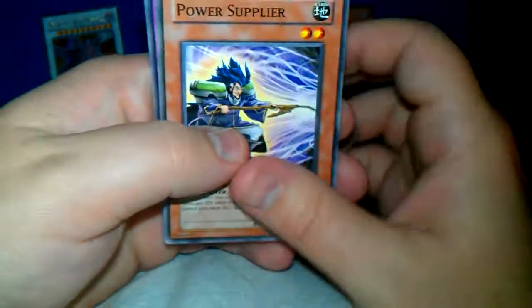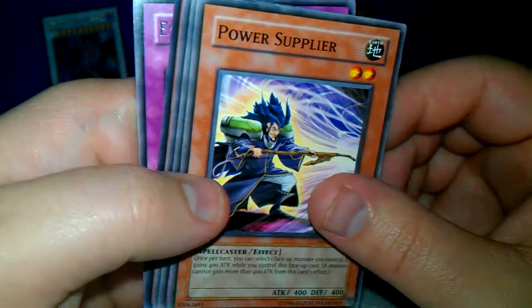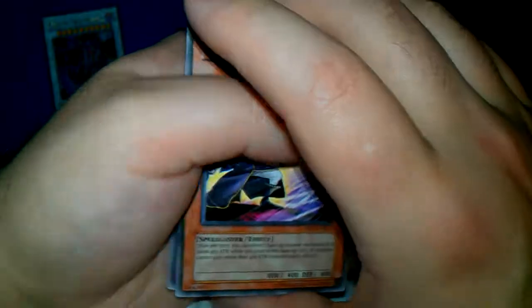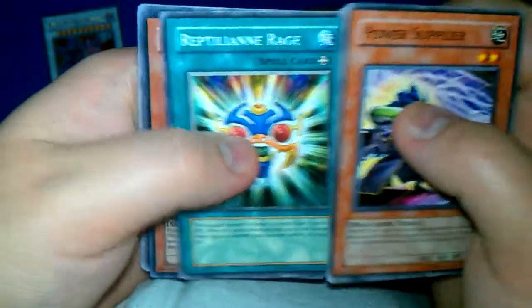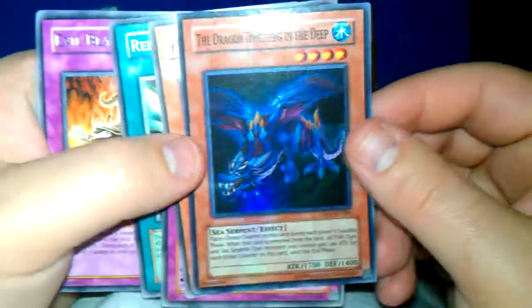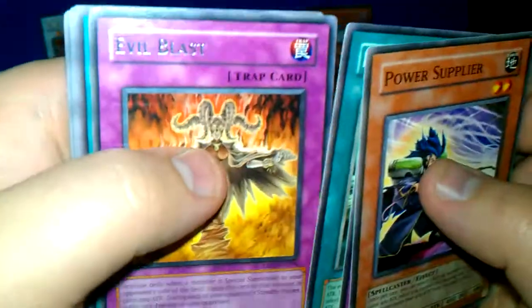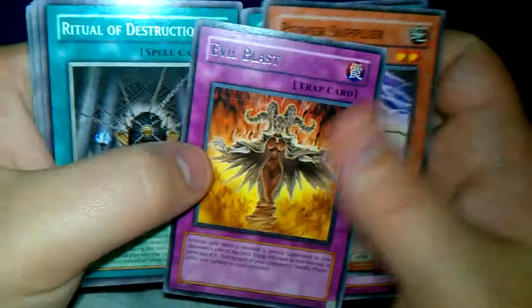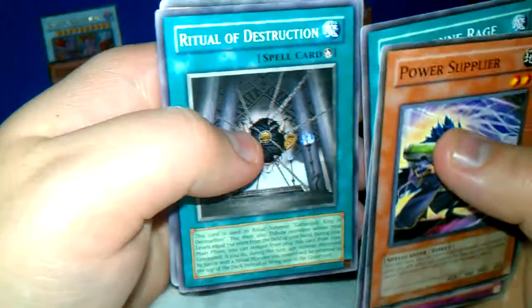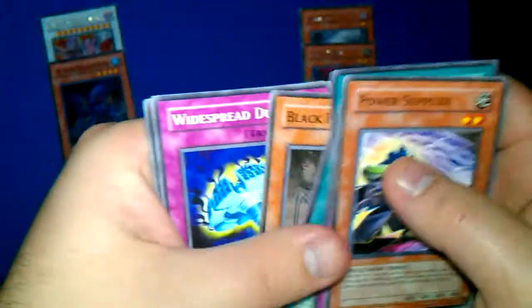We got Power Supplier — looks pretty cool. Looks like a Ghostbuster — no, it doesn't look like a Ghostbuster, I lied. Changing Destiny, Reptilian Rage, The Dragon Dwelling in the Deep — it's a pretty cool looking card. Evil Blast. Ritual Destruction, Black Potan, Widespread Dead, and Supe.